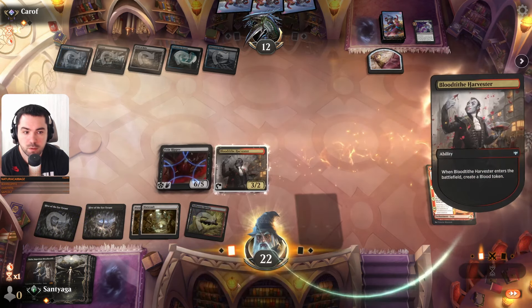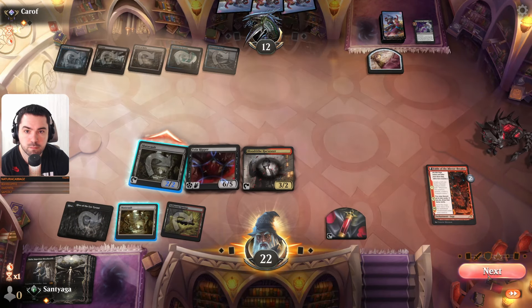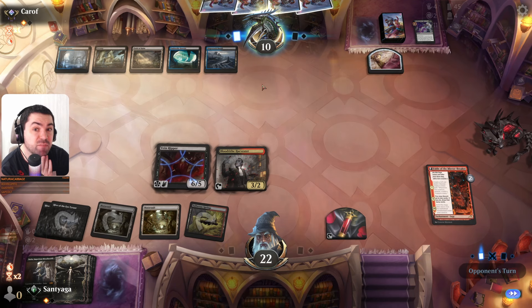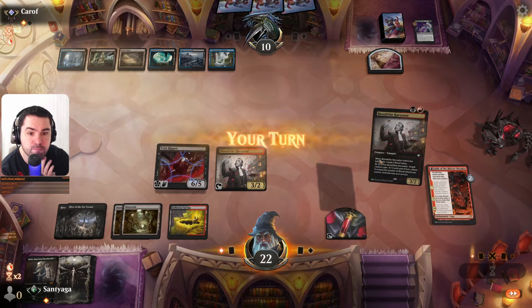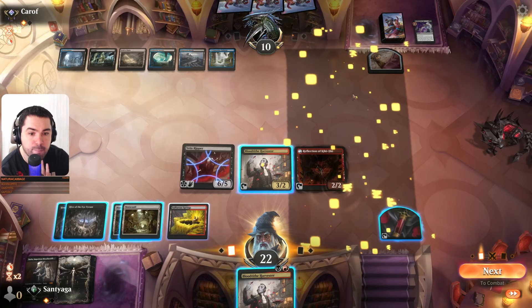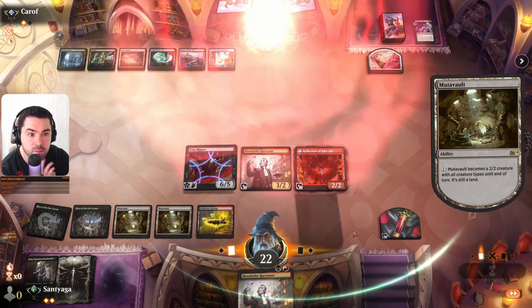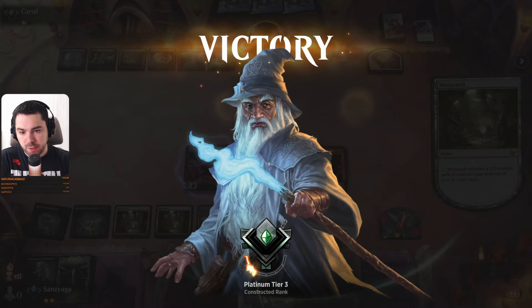All in — just all in, my friends. Ten — Gearhulk, another one maybe. Harvester. If it's Gearhulk he will clear the board, but we will kill him. Let's go attack him. Good game — he had Gearhulk, but it doesn't matter. Vein Ripper — we will deal ten damage. We have five creatures on the board.